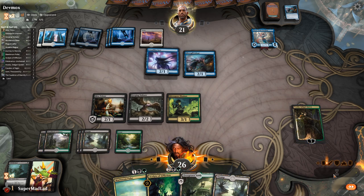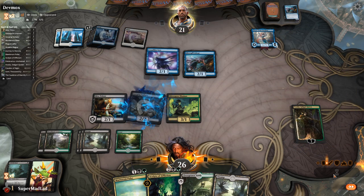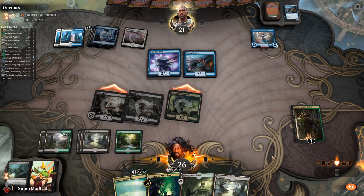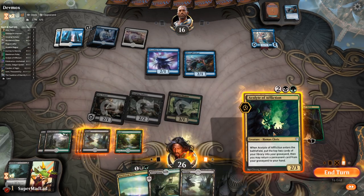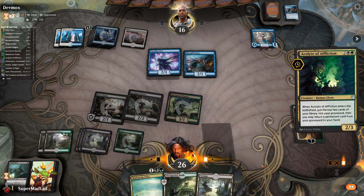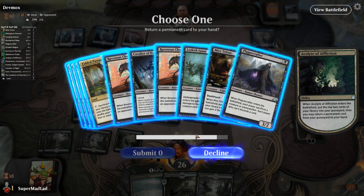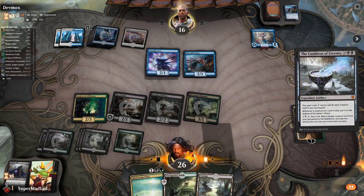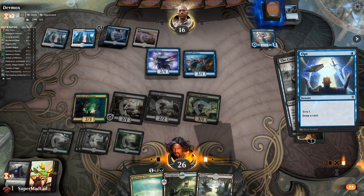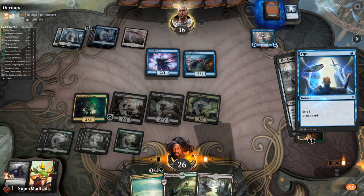We swing. They spend mana to tap down some creatures — not exactly a yay moment. Acolyte comes down — please don't have Essence Scatter. Seems they do not. We go and grab Cauldron of Eternity, and it costs two mana now, so we play the Cauldron and hope our opponent doesn't run countermagic. It's an Opt — okay. They scry and pass; no Spell Pierce. It was just an Opt.